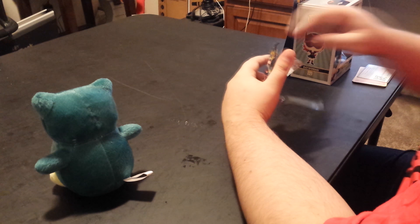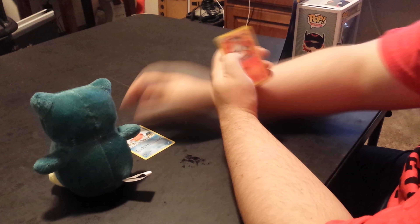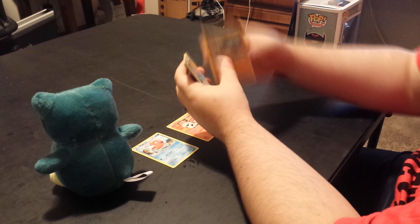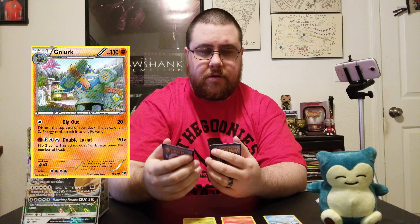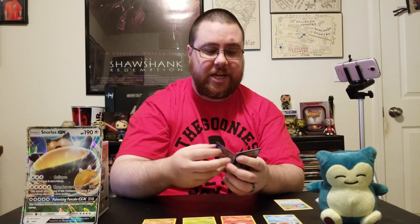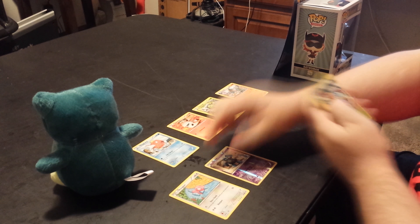As per usual, I'm getting rid of that card and the wrapper before taking a look. First card we have here is a Magikarp. Then another Larvesta. From there, Spinarak. My third Golurk pull — maybe the universe is telling me something. Another Porygon. An actual Golurk this time. And a really cool Vespiquen. I think I've pulled this before, but I can only pick one today, so it'll be a little difficult.